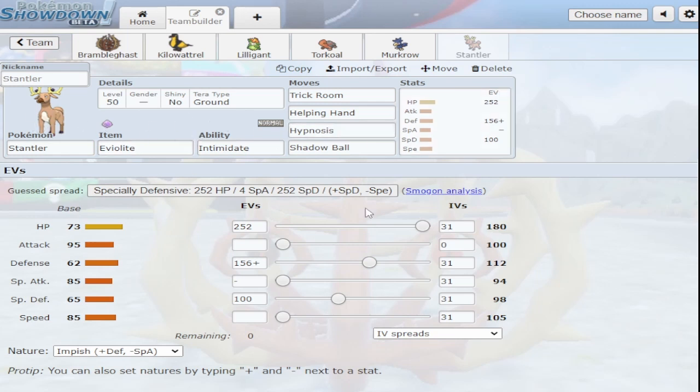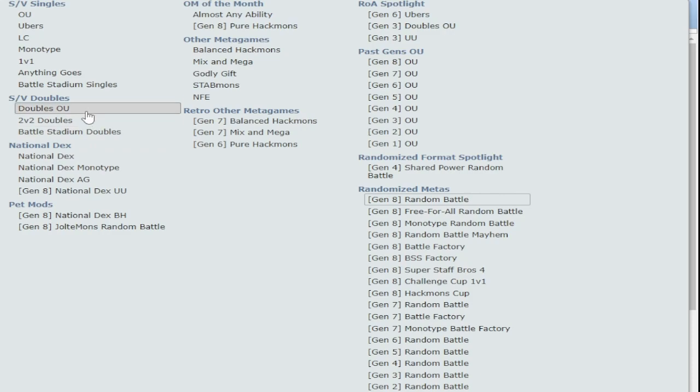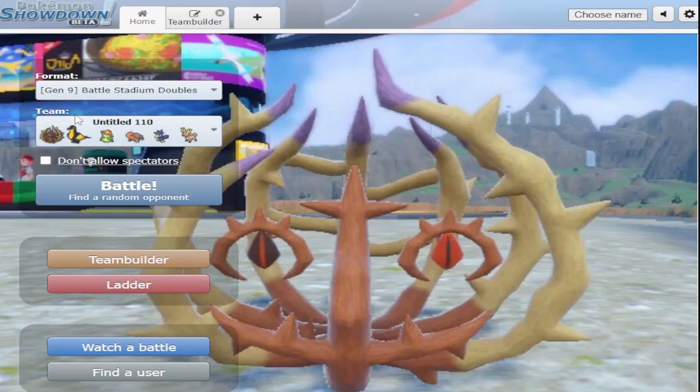I'm running Eviolite Stantler as my intimidate Pokemon because I wanted to try it out — it gets trick room, which can be good for Torkoal. I think Eviolite Stantler might have a niche. Without further ado, let's jump into some battles — they finally gave us battle stadium doubles, so we'll see how we do. I kind of built this team in doubles OU.